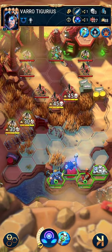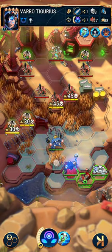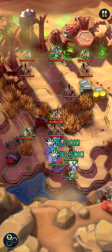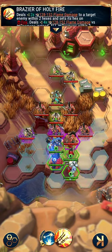Set Bellator up front because he's going to be tanking a lot of the damage. The healer is there just in case anyone gets in trouble, but they shouldn't — my guys are quite high level and this mission obviously isn't.